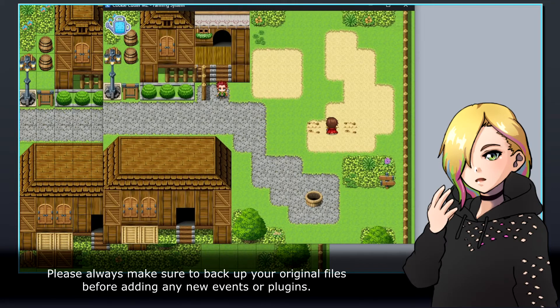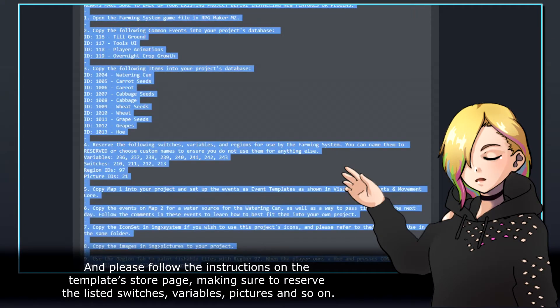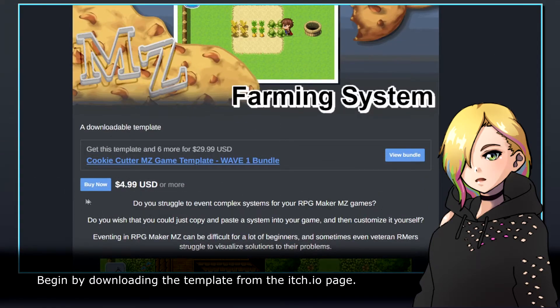Please always make sure to back up your original files before adding any new events or plugins, and please follow the instructions on the template store page, making sure to reserve the listed switches, variables, pictures, and so on. Begin by downloading the template from the itch.io page.